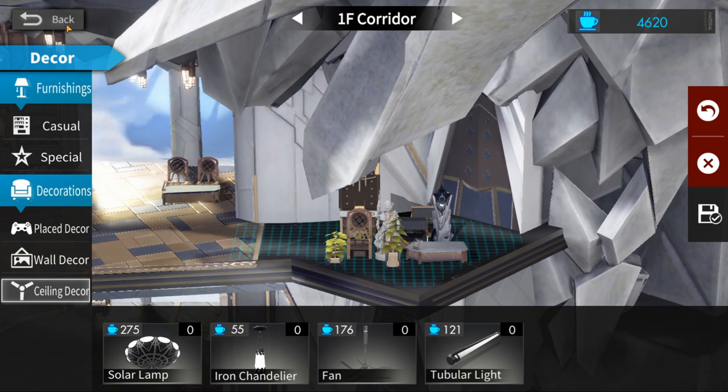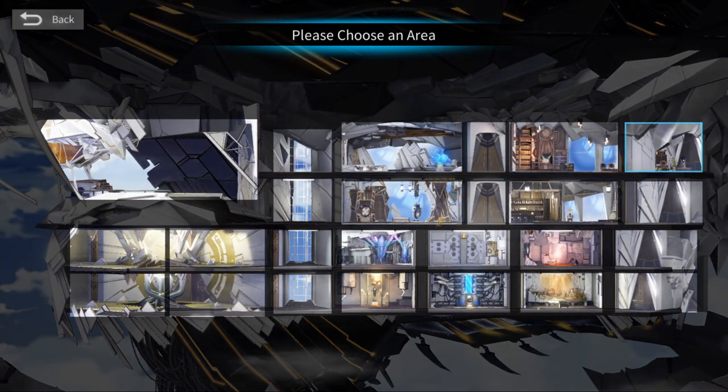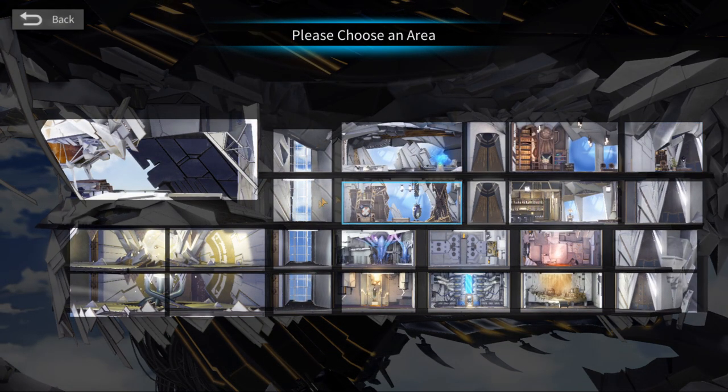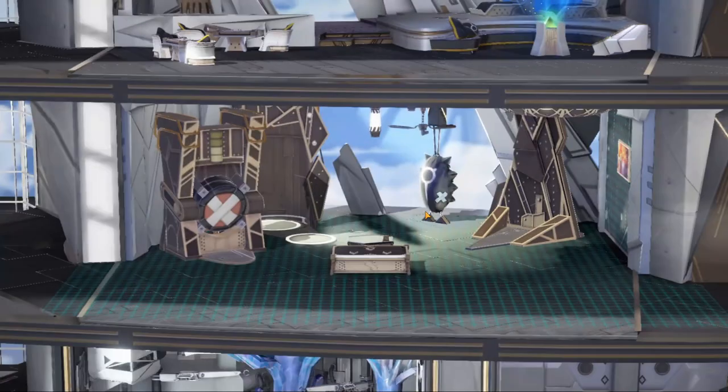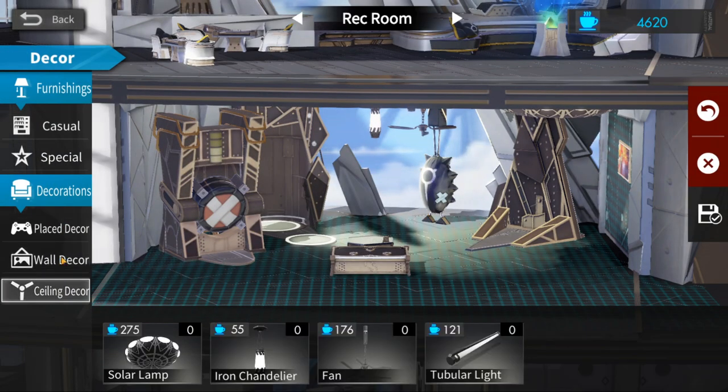Some of the items will say the limit has been reached and you can't place anymore. Basically you have to go to another room. I chose the recreation room and then I was allowed to place my other furniture, such as the painting, chandeliers, and lights. So yeah, the rec room is a good place if you want to store all your furniture.